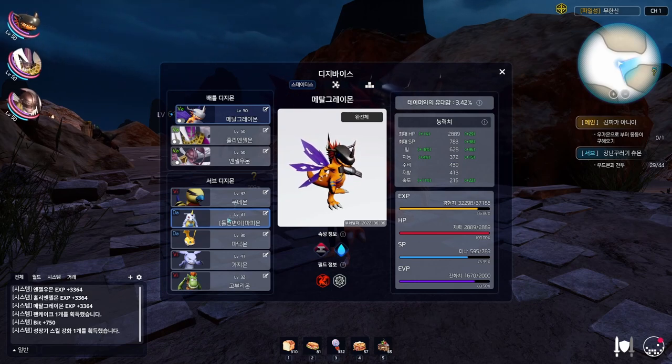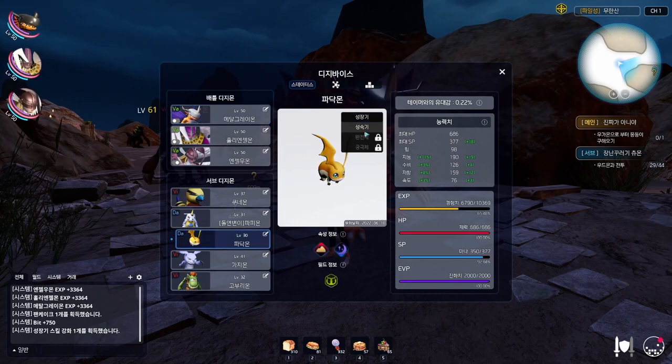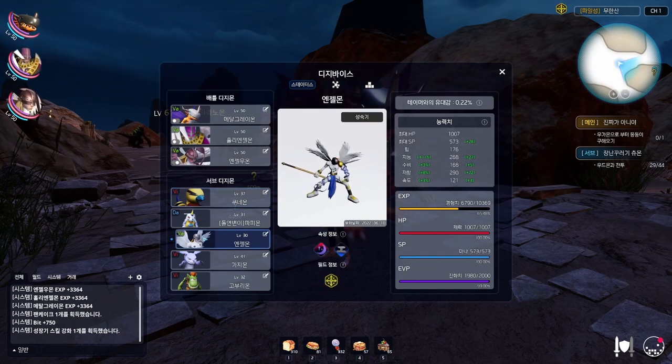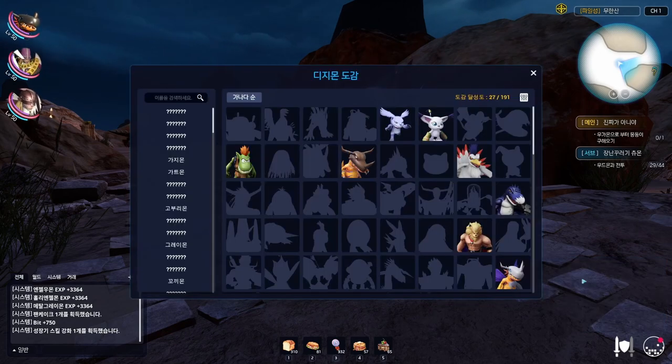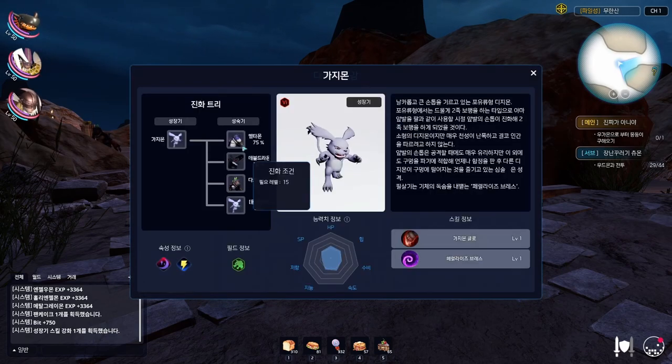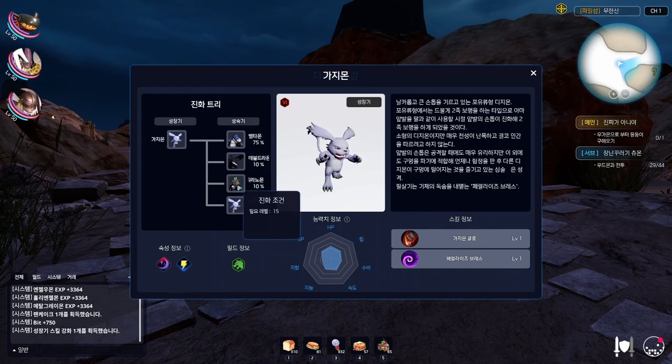Just because you have a Data Digimon who is weak to Viruses at the start of the game doesn't mean it's useless — it just means your time is going to be a lot harder. One thing to bear in mind is that when your Digimon evolves, its type can change. If you go to the Digimon info section and click on a Rookie, it will tell you the percentage chances of what it can Digivolve into. That's a good way to find out what you can potentially turn into.